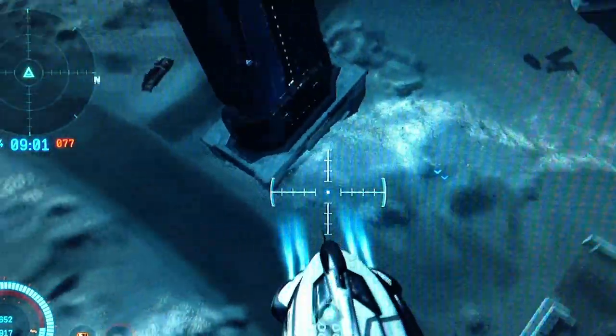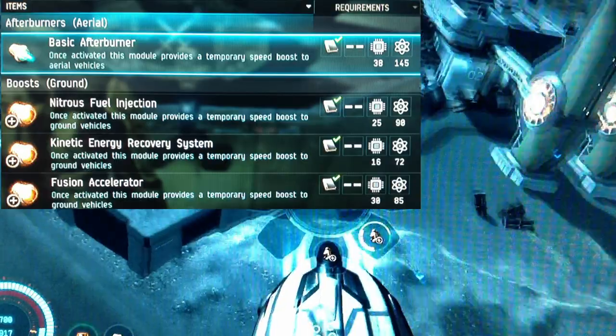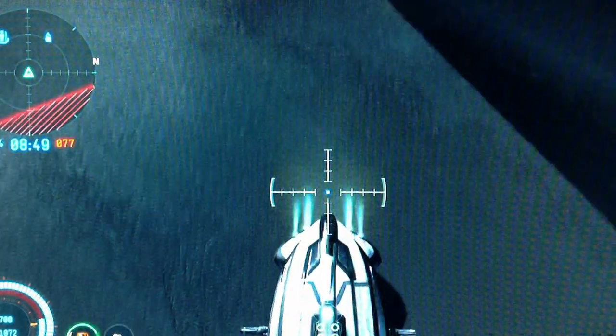There is currently only one afterburner module on the market. As you'll see, the fitting costs are quite high and it goes into a high slot. Because of this high slot fitting, I find they fit better into Galente dropships, as the high slots are not where your main tank goes.